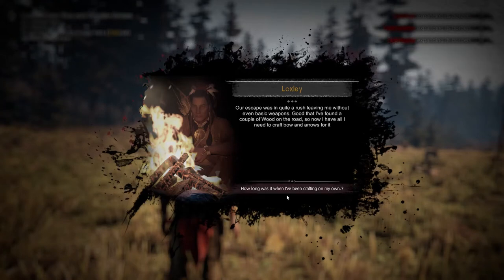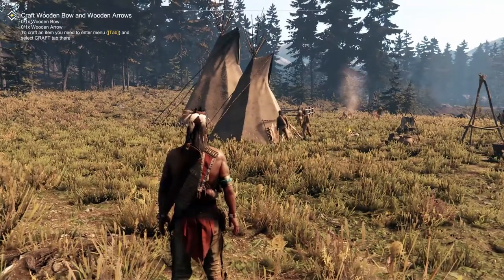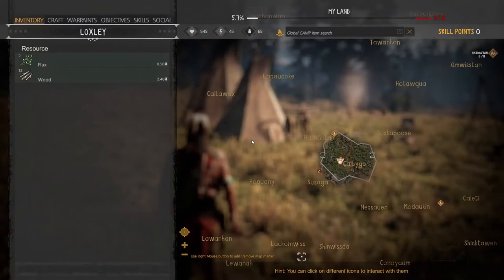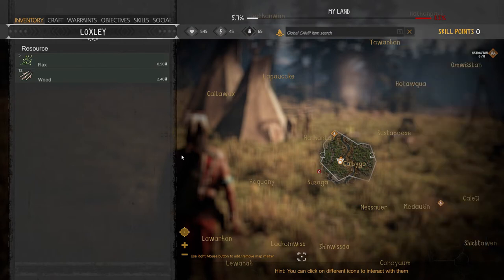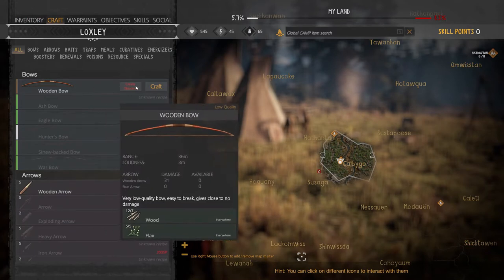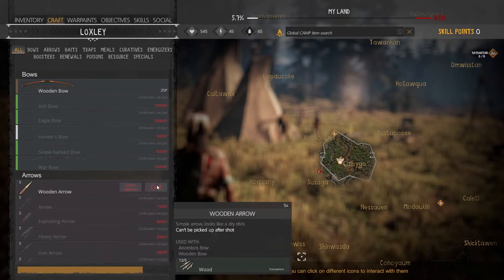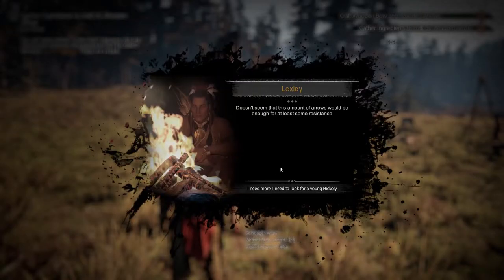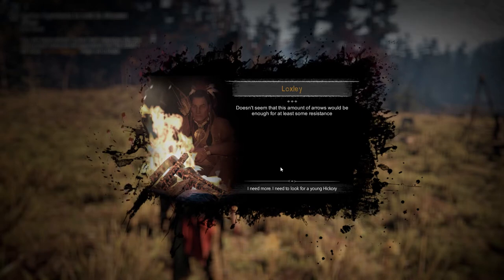The game starts off with a tutorial. The first thing they want you to do is craft a bow and arrow. I hit the Tab key, which gives me my general menu where I'll do most of my things. They gave me just enough resources to craft a bow and some wooden arrows. These are very low damage, so don't expect to take down a bear with them — although I did see someone do it, but it was quite a long haul.